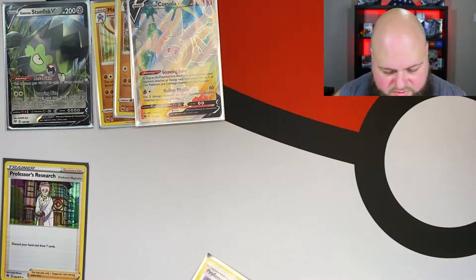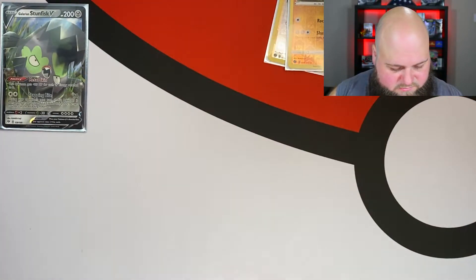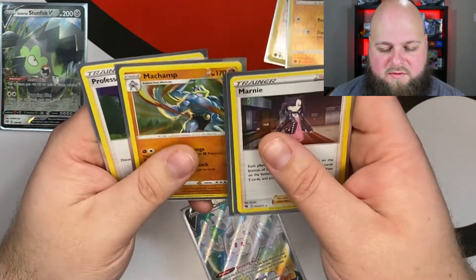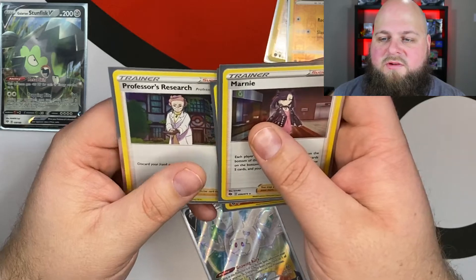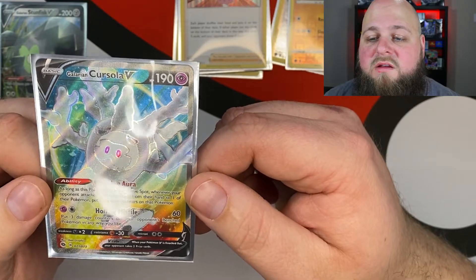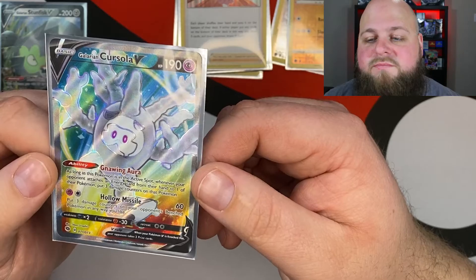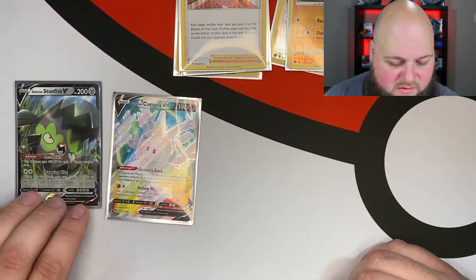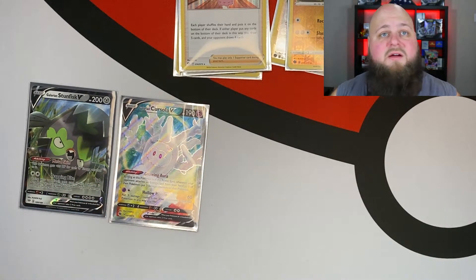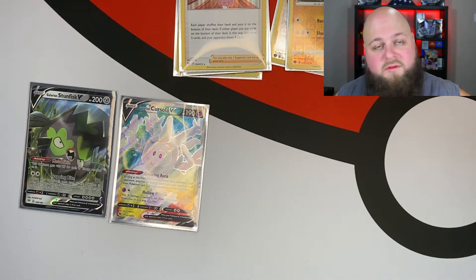Quick recap: we got two Reverse Holo Rares, we got the Marnie Holographic, the Lycanroc Holographic, the Machamp, and the Professor's Research. We have a nice beautiful Galarian Cursola V — I really like how that looks with the rainbow color. And we also got our Galarian Stunfisk V out of the Darkness Ablaze pack. Like I said, I don't have a lot of these cards — these are all brand new to me, especially Champion's Path. Those were the first packs I've opened.